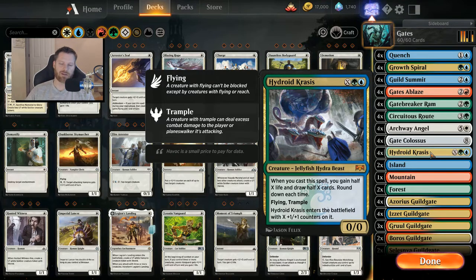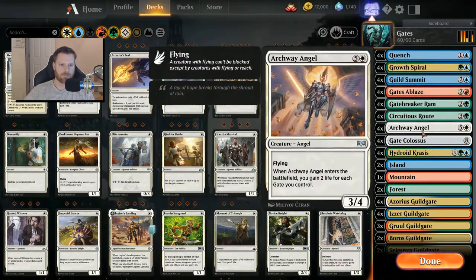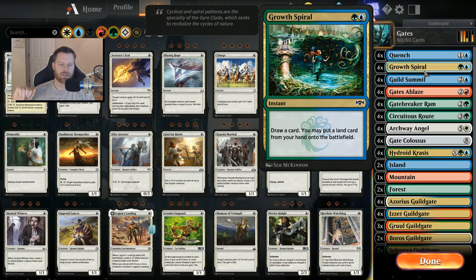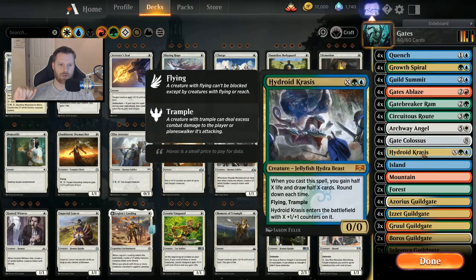Put whatever you want in this slot. As long as you have these core six to seven cards, you should be good to go. You don't have to have Archway Angel — if you leave that out and throw in Colossus and the other core pieces, you're fine. If you don't have the Hydroid Krasises, the deck will still work.